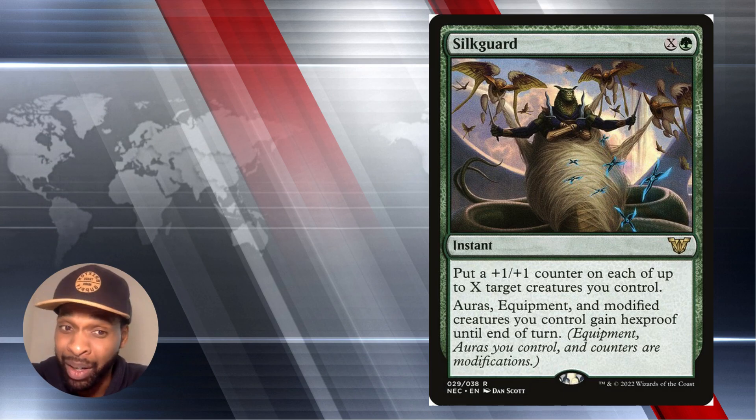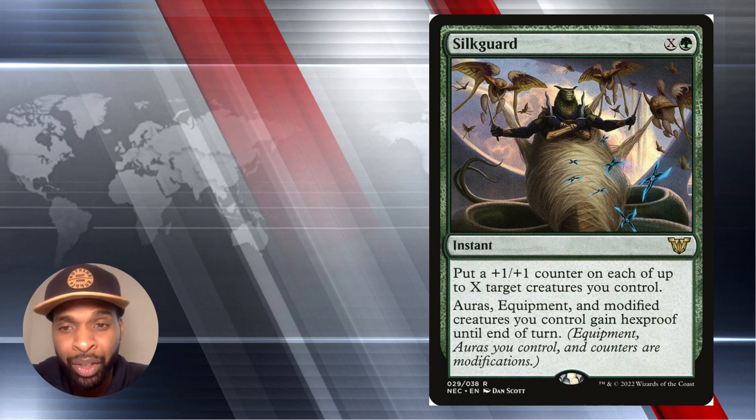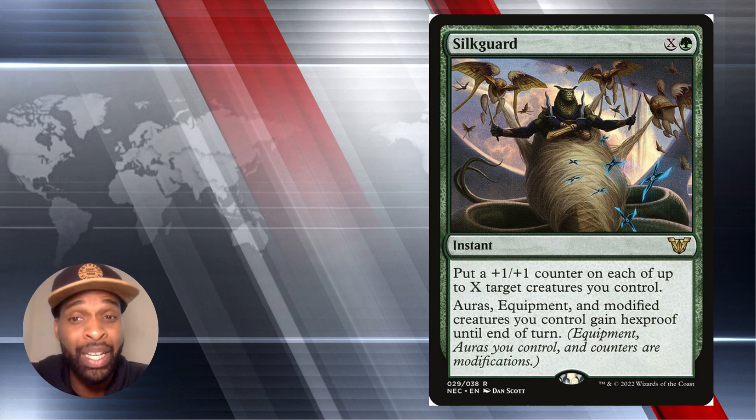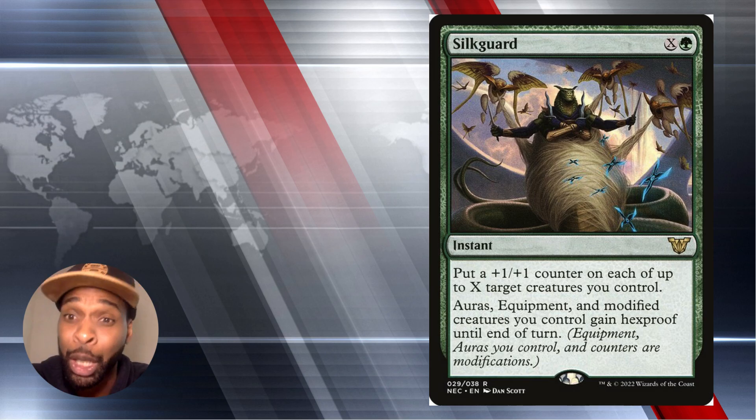Silk Guard. It is an X spell — green and X — at instant speed. It says put a plus one plus one counter on each of up to X target creatures you control. Then auras, equipment, and modified creatures you control gain hexproof until end of turn. You've got to love protection spells for your creatures because they will get hit with Swords to Plowshares trying to exile them. This is a really good card — you get to buff up your creatures and give them hexproof at instant speed, keeping your commander and its affiliates on the battlefield a little bit longer.